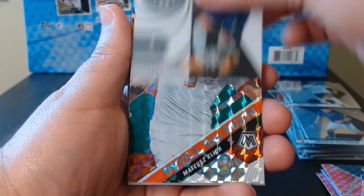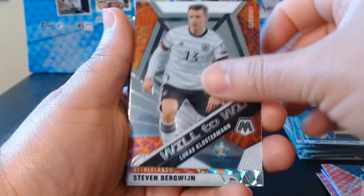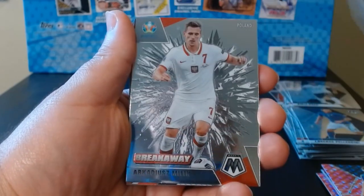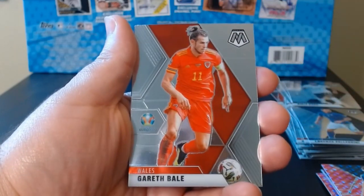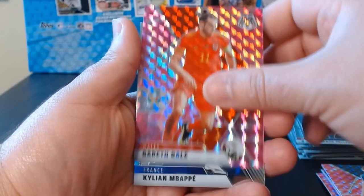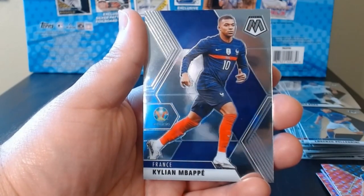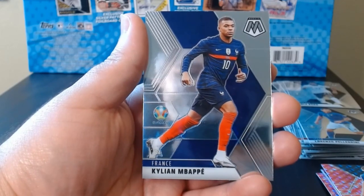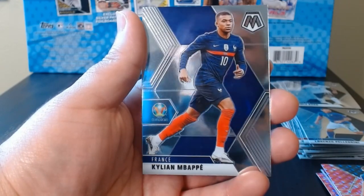Here are some of the inserts and parallels — going through them quickly to recap the soccer packs. Very nice looking cards. I don't think we got anything crazy or of great value, but it's always so nice to open these packs. The Give and Go is beautiful — gotta check if it's worth anything. Breakaway, the green, a Gareth Bale base, the pink Mosaic, and to finish it off — Mbappe. Even if it's a base, I will take it. Hope you guys enjoyed it — I'll do more in the near future, so stick around and I'll see you next time. Take care!